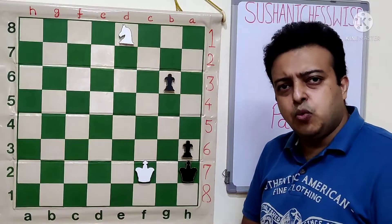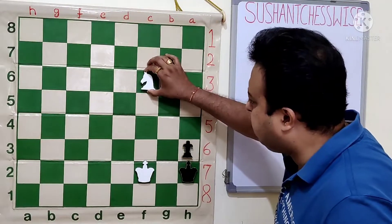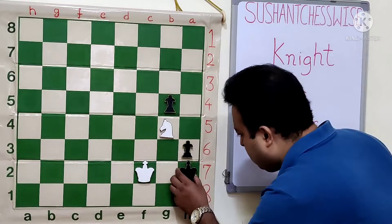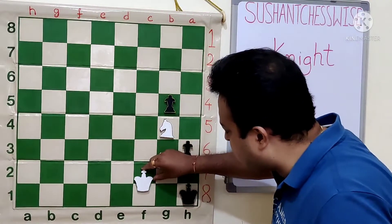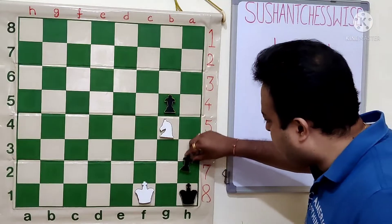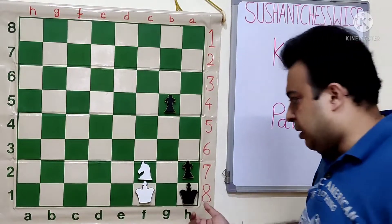If it is White to play, White wins very easily. White can just go NF6, and after G5, Knight G4 check, King H1, White just wastes a move with King F1. Now the Pawn has to go to H2. After H2, Knight F2 and checkmate.